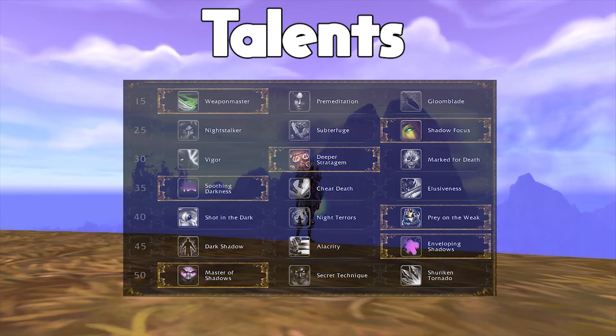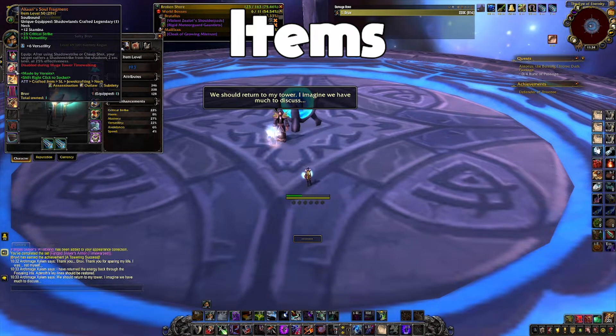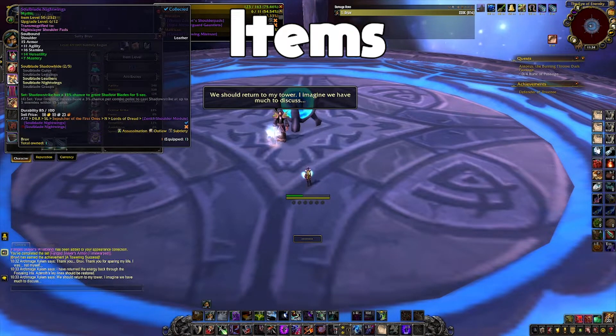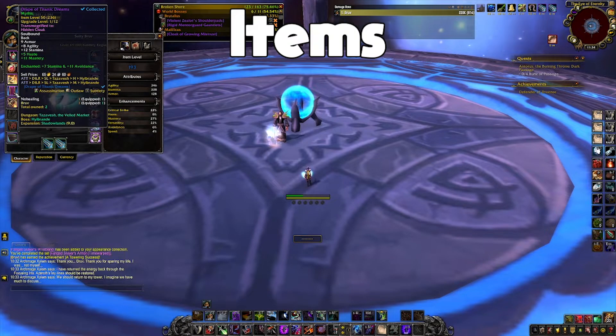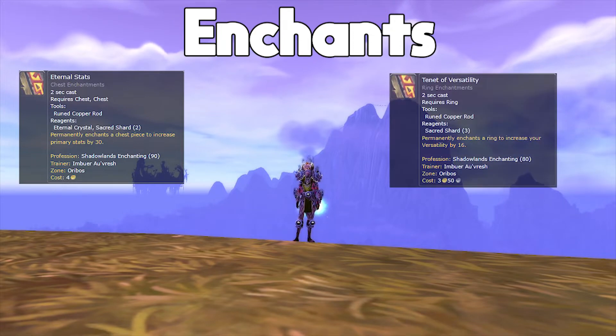First things first, these are the talents you're going to go with. I've seen some other guides go with Shuriken Tornado instead of Master of Shadows, but I think Master of Shadows is just more consistent — it worked for me the entire fight so I don't see any reason to go with anything else.